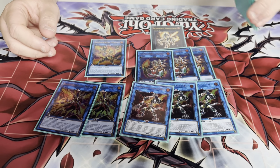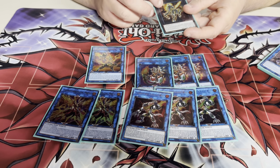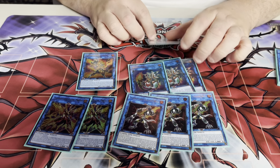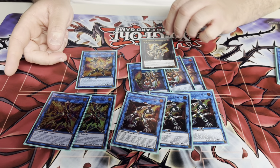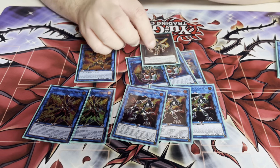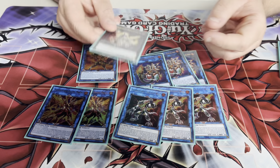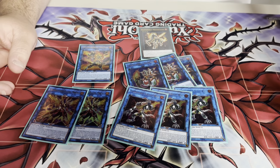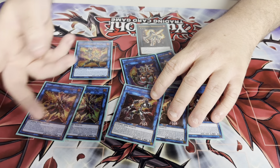This is also a Fire but you need a non-Fire to go into it, which is why you play the dark guy. Sometimes you open Foxy and Spinny — you can go into this, detach a Fire, grab Gazelle, link it off, get your bounce. This also lets you bounce the monster you summon off Weasel.